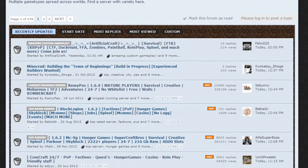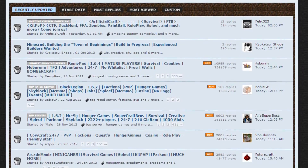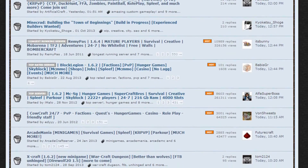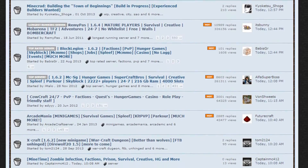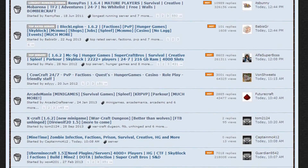Making a topic is easy, but you should take care of what you put in it. The title is very important. It should contain your server name as well as essential information about your server, like game modes, plugins, mods and modpacks, and the game version you are using. Also make sure it's easy to read and attracts attention by using interpunction.